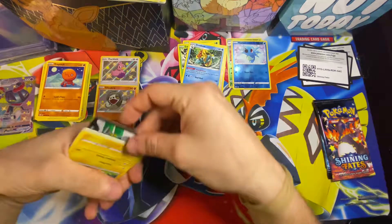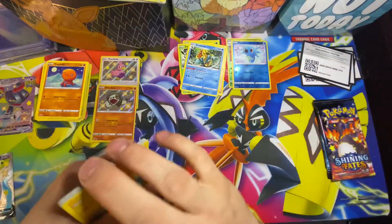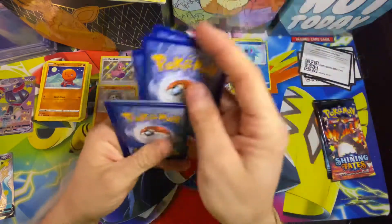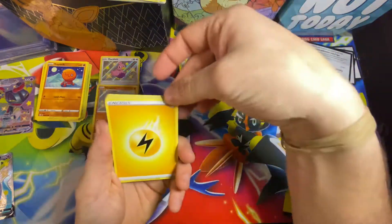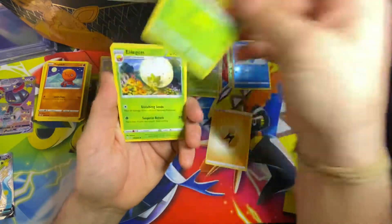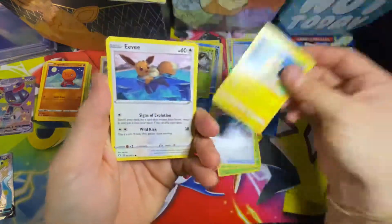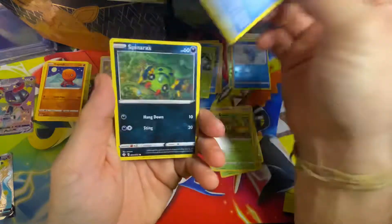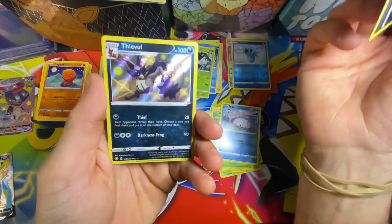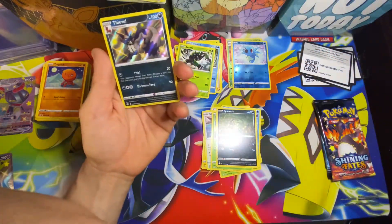We pulled the chase card so that's always good — pulled that Charizard out of an elite trainer box, I want to say. Oh, another rare! A Rusted Sword, more Peeko, beautiful Eevee card, and oh there we go — there's another one. I know we don't have this one either.